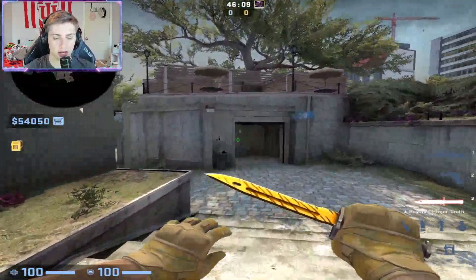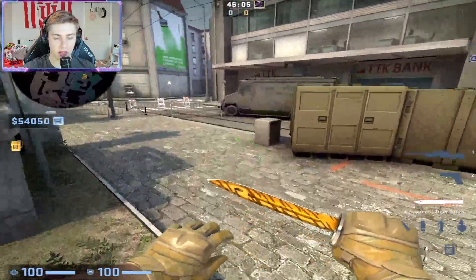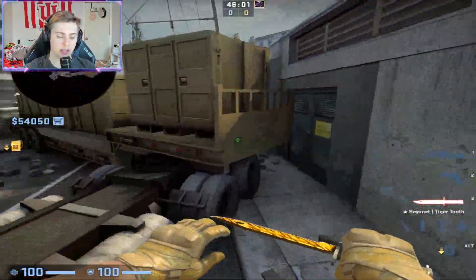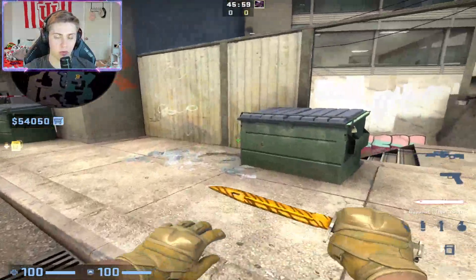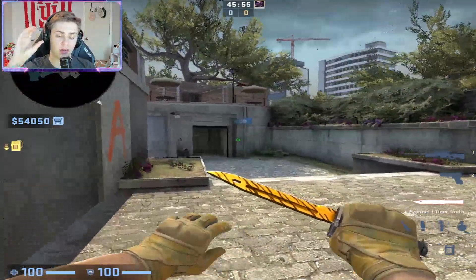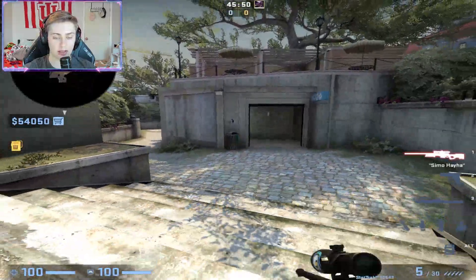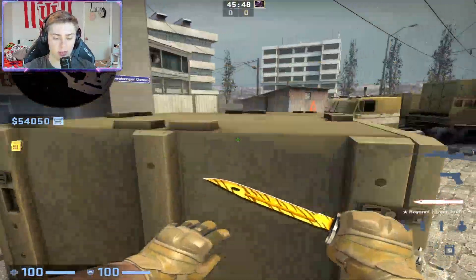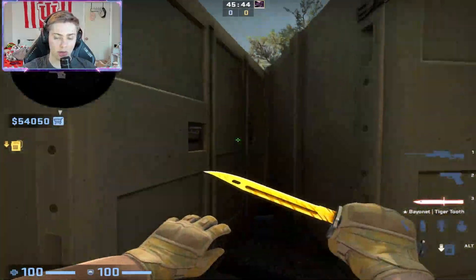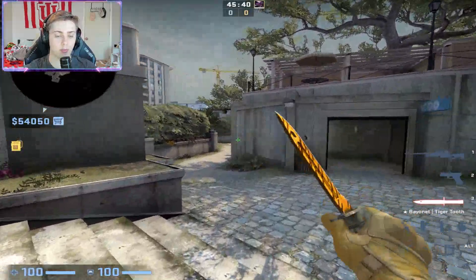Hey, what's going on guys, it's Kojo here. Today I'm going to teach you how to be a CT AWPer and how to be extremely effective around the maps you're playing — just be able to dominate the game. CT AWPing can be extremely easy if you know what you're doing, and extremely powerful if you're able to float around the map and be a menace in the server. I'm going to use Overpass today as an example, but you can use these concepts on every single map.